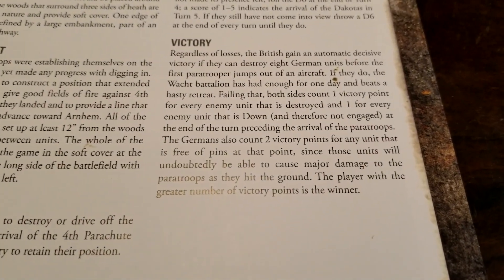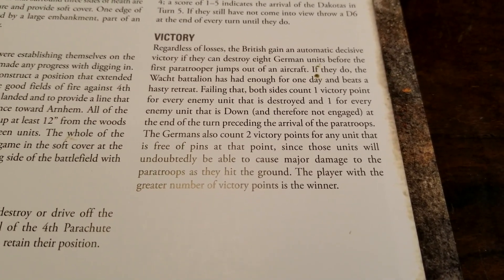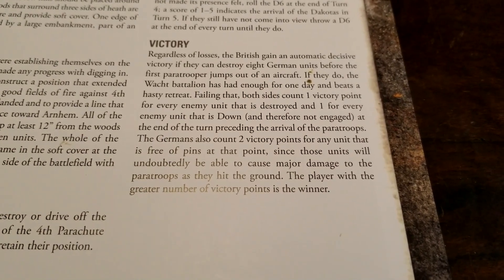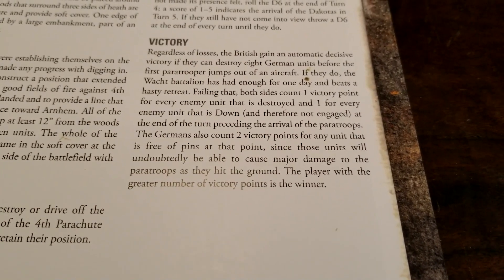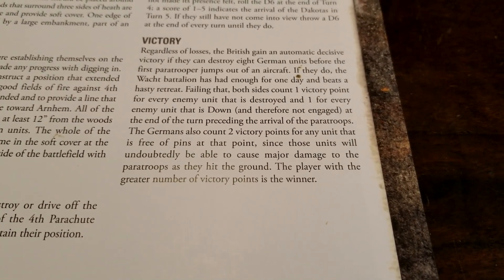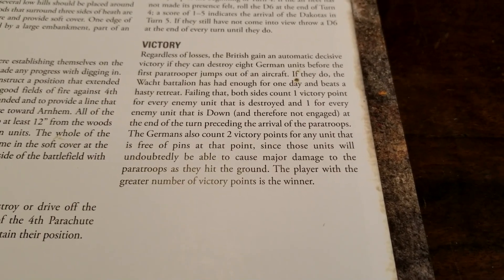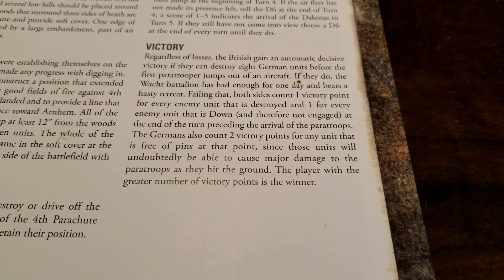Regardless of losses, the British gain an automatic decisive victory if they can destroy eight German units before the first paratrooper jumps. Failing that, both sides count one victory point for every enemy unit destroyed and one for every enemy unit that is 'down' at the end of the turn preceding the arrival of the paratroopers. The Germans also count two victory points for any unit that is free of pins at that moment.